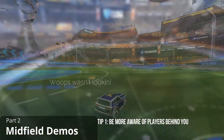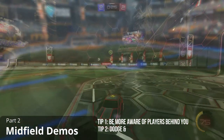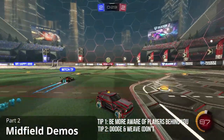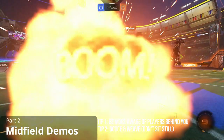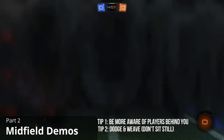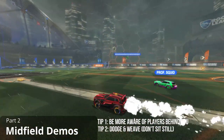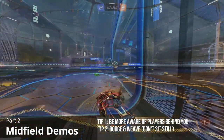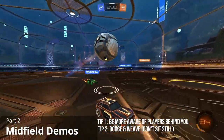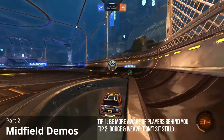So that's my first tip: just be more aware. My next tip is dodge and weave. Simply put, move as unpredictably as possible. Sitting still or driving slowly towards the play while you wait for a pass makes you an easy target for the opposition to demo. So do little doughnuts or random turns, or just hit the brakes from time to time. Of course you don't have to do this all the time, just during times when you know there's an opposition player behind you probably coming in for a demo.